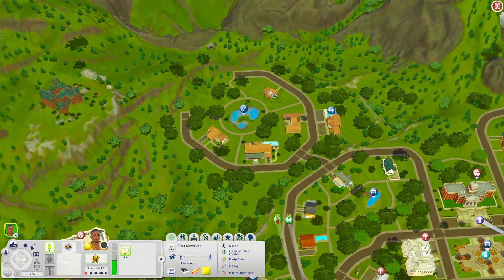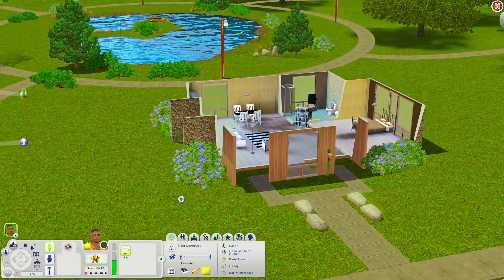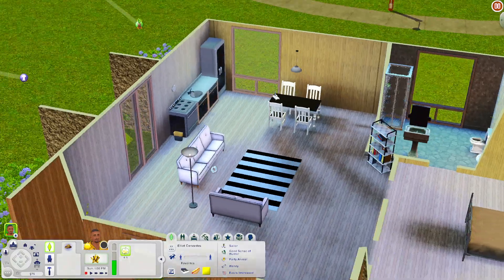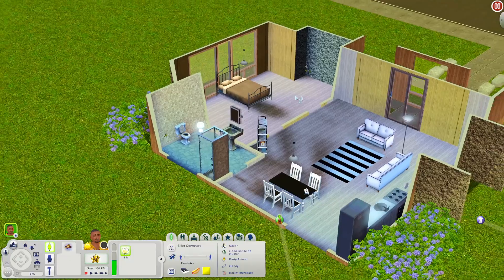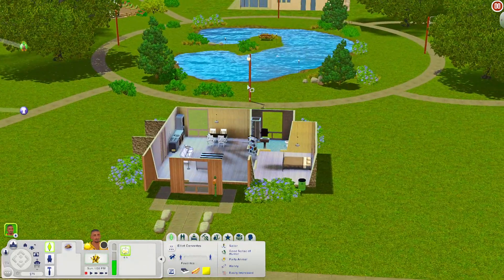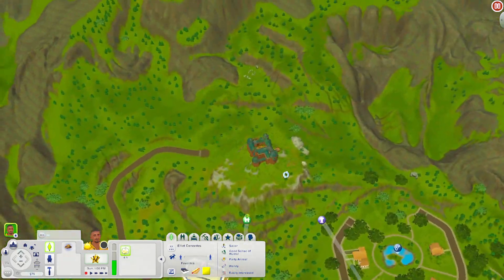Now let's look at this little house. When you come in there's a nice living room sitting area with a bookshelf, a kitchen, a bathroom, and a bedroom. This house is really cool because you could definitely add more onto it. You're also right out here next to the pond, so your Sims can fish if they want to — I think that's really cool.